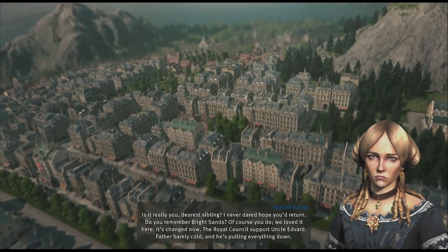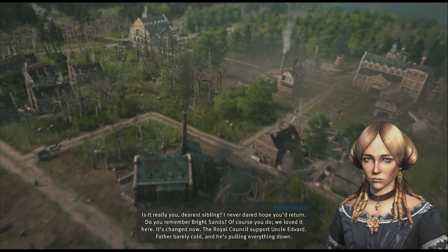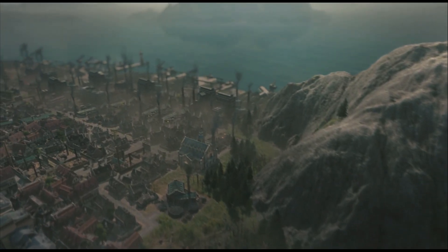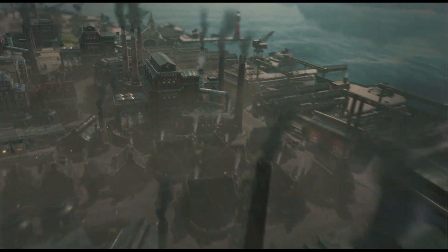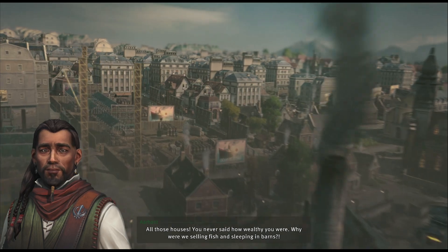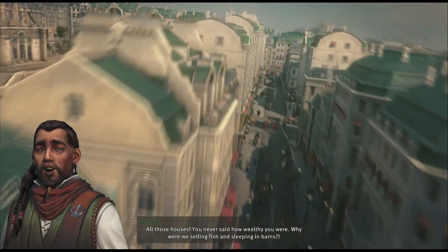'Dearest sibling, I never dared hope you'd return. Do you remember Bright Sands? Of course you do, we loved it here. It's changed now — the Royal Council support Uncle Edvard. Father barely cold and he's pulling everything down.' Again, the detail on the buildings and the little horse and carts running around — I really can't overemphasise how impressed I am with how the game looks.